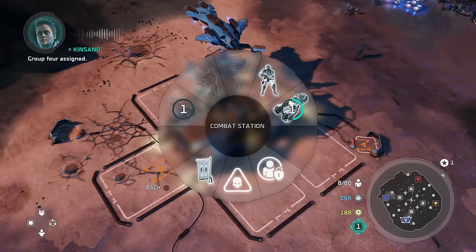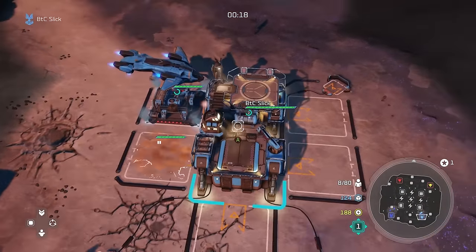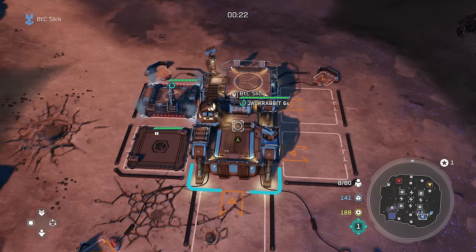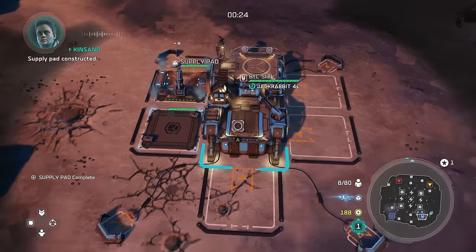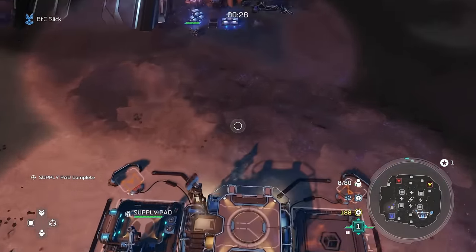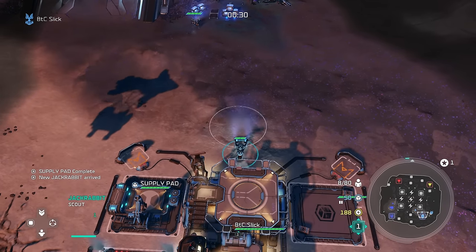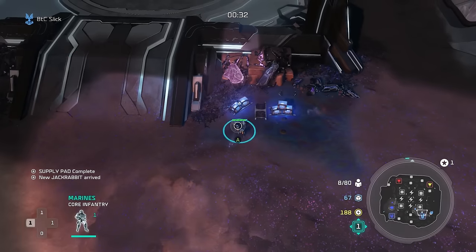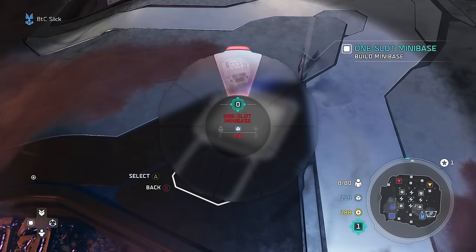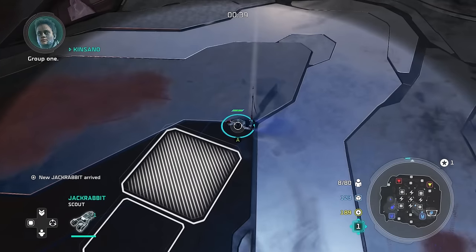As you can see I threw down one supply pad, built a Jackrabbit, then built up for Grenade Launcher and then just go supply pads. What I do is four supply pads and then one generator, and I'll get a mini base expansion. What's really crucial here is that you get all the power possible on the map — I am immediately sending my Jackrabbit out to grab that. That's the first thing I do as my Jackrabbit comes out.